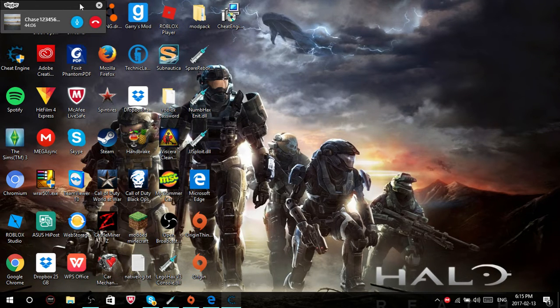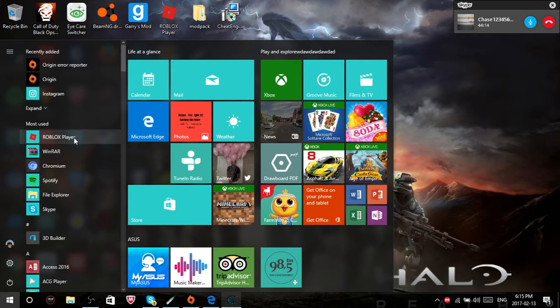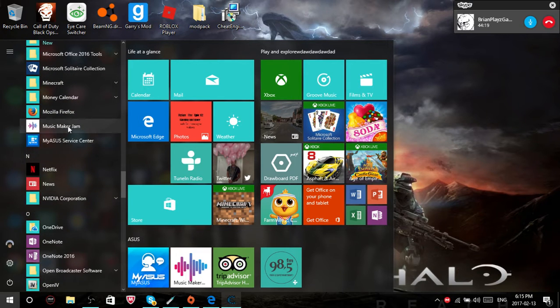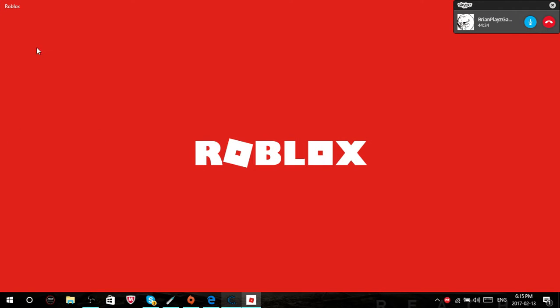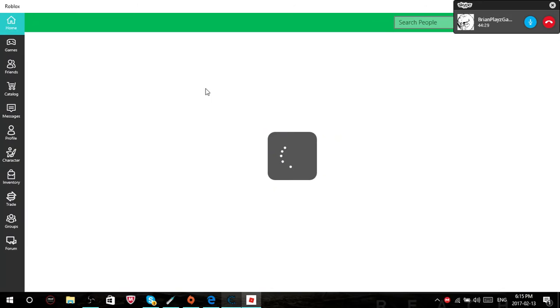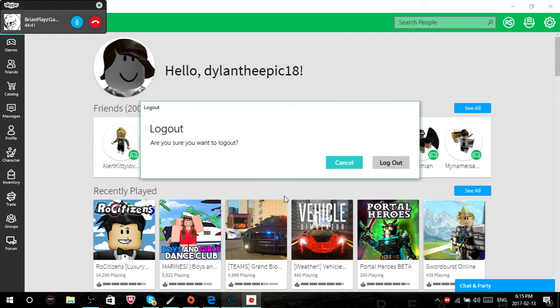What you're gonna need for this is Roblox, but you're gonna have to download it on the app store. So you have to open up Roblox from the store, and what you gotta do is wait for it to load. I'm gonna exit out — I forgot to sign out, that's why.